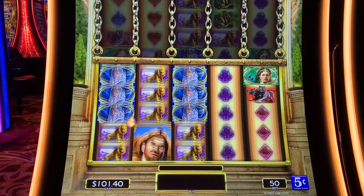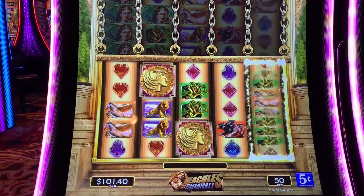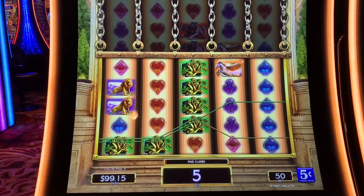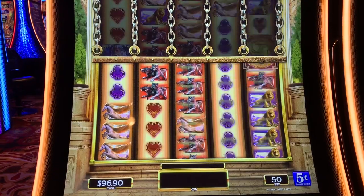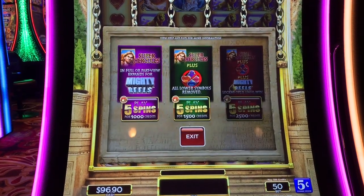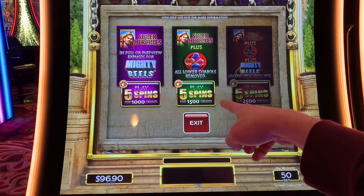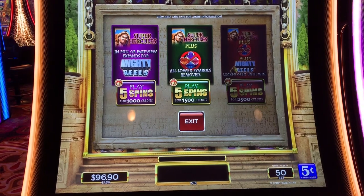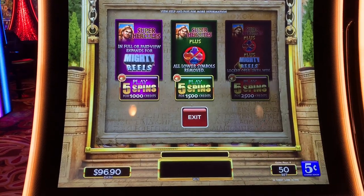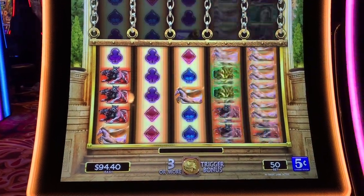All right, he appears to be wild. There's this button that says premium play, touch for options. Play five spins for a thousand credits — that's $50. Play five spins for 1,500 credits — $75, Super Hercules Plus. And there's one that if I had $125 I could play. Maybe if I win a billion dollars, I'll try them out.